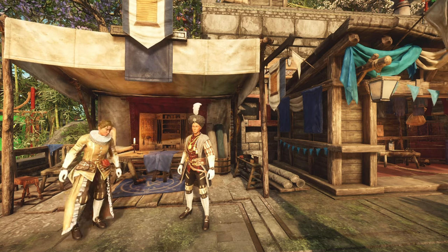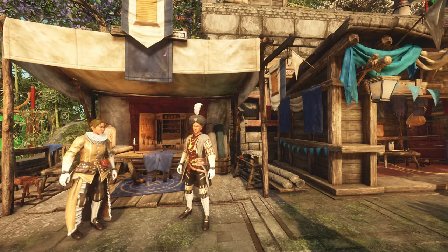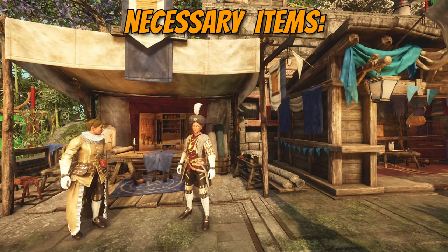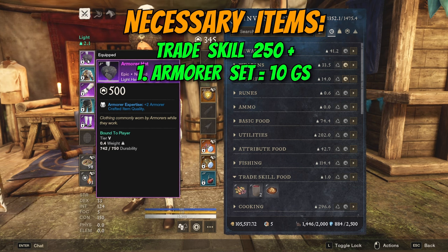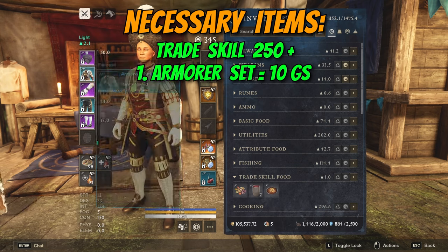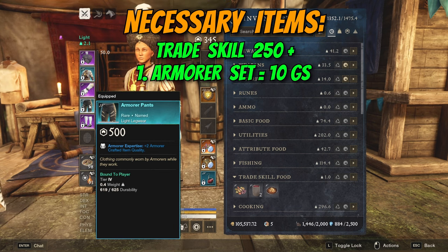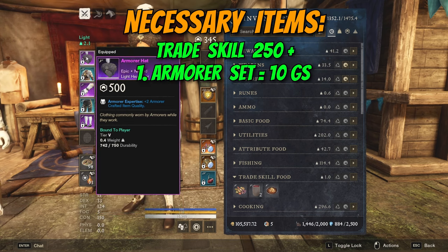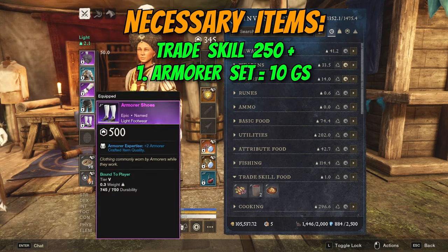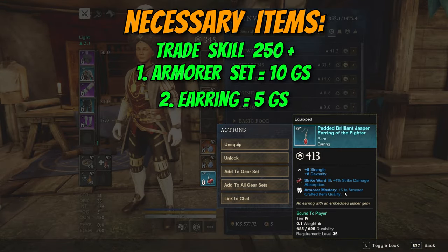Now that we've seen how the crafting works and which recipes can net us a 700 gear score piece, let's go over the deeper details on how to achieve those crafts and exactly what items are needed. The first and most important part is to get your armorer set. There are two different types, and for many professions in New World there are two variations. You need an armorer hat, chest piece, gloves, pants, and boots. As you can see they are from different sets because of their quality level — some are rare and some are epic. However, the only thing that matters is the plus two armorer crafted items quality bonus you receive from each piece, and in total you get plus 10 armorer quality from crafting the full set. The next piece you need is the earring, which also provides plus 5 to armorer crafted items.